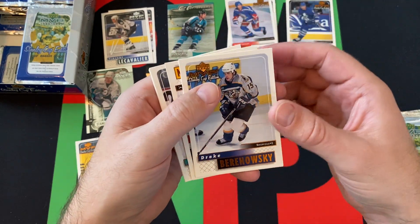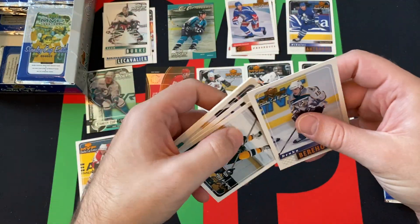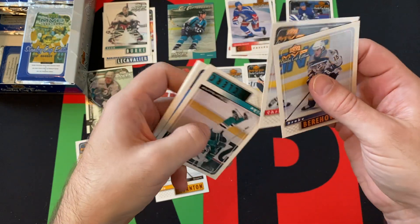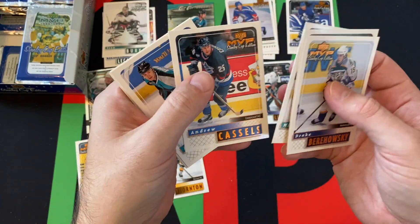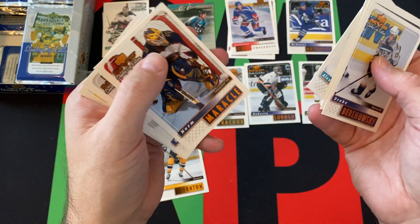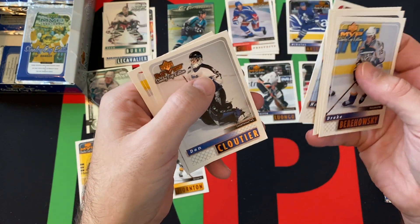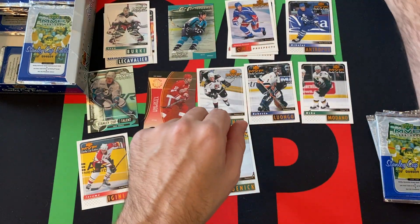Next pack — showing off Jeremy Roenick on the back there. Drake Berehowsky, Sean Burke. Gold Script card — we've got Joe Thornton! Chris Gratton, Mike Leclerc, Andrew Cassels, Alexander Korolyuk, Norm Maracle, Dan Cloutier, and Jeremy Roenick rounding things out for that pack.